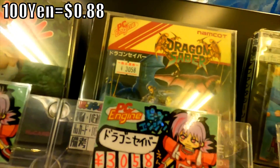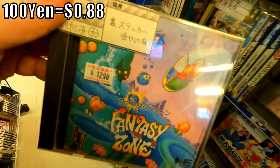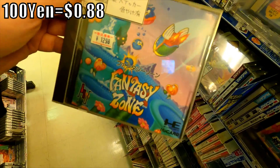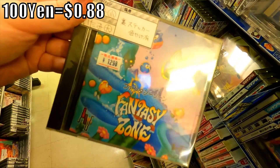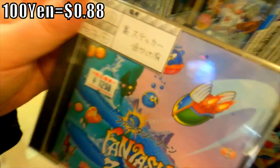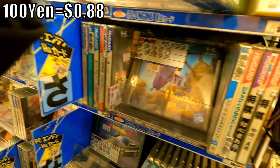$30.58 for Dragon Saber, which is pretty cool. And hey, a rare occasion — $12.98 for Fantasy Zone. With the exchange rate right now, that's maybe a little under $12, probably closer to $11 actually. So not so bad.